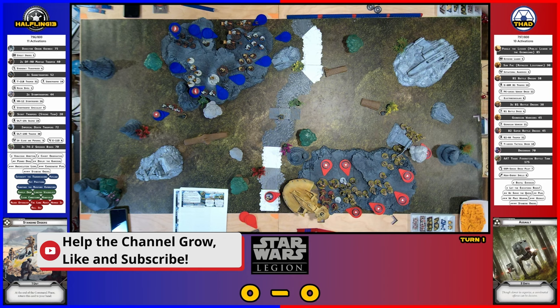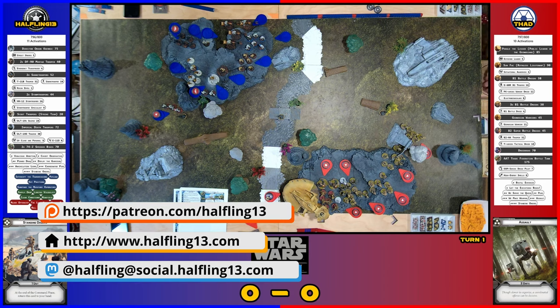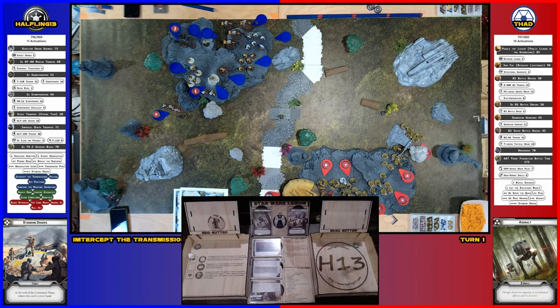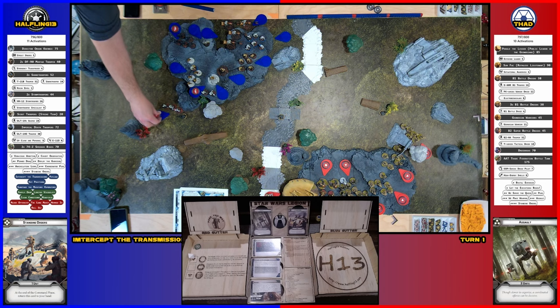I'm going to roll suppression and see if I can rally. Nope, so they get 1 action. They're going to tap their specialist and then fire their rocket back at the tank — 3 black with an aim. That's a crit and a hit. Two points. Armor eats 1, but Impact 3 — it's a rocket. Two points total. And then these guys are done, but they have their suppression still.